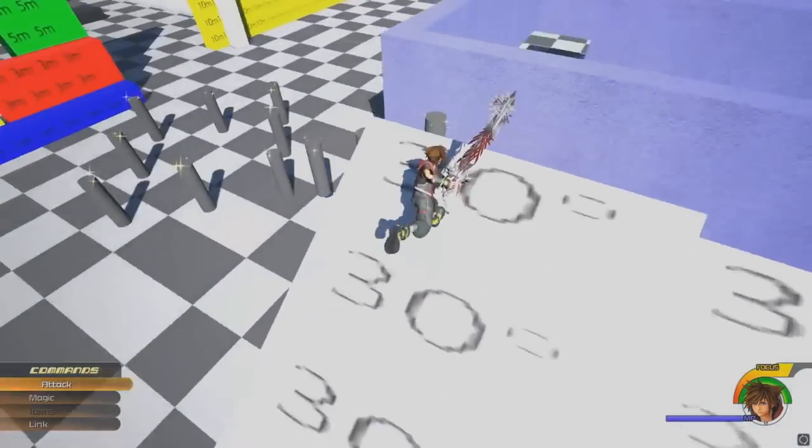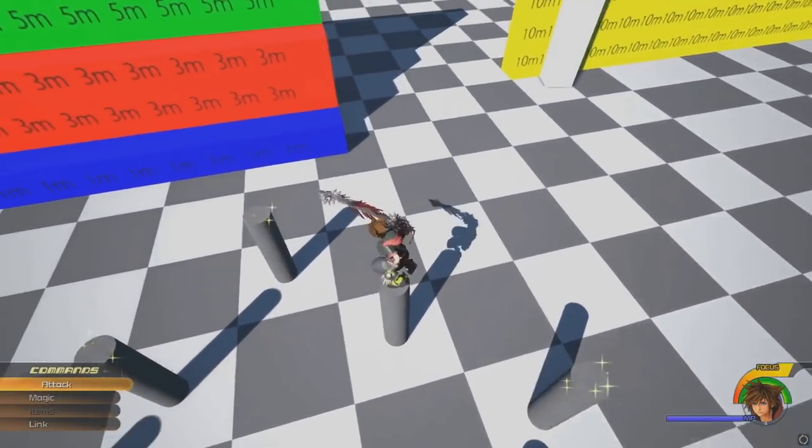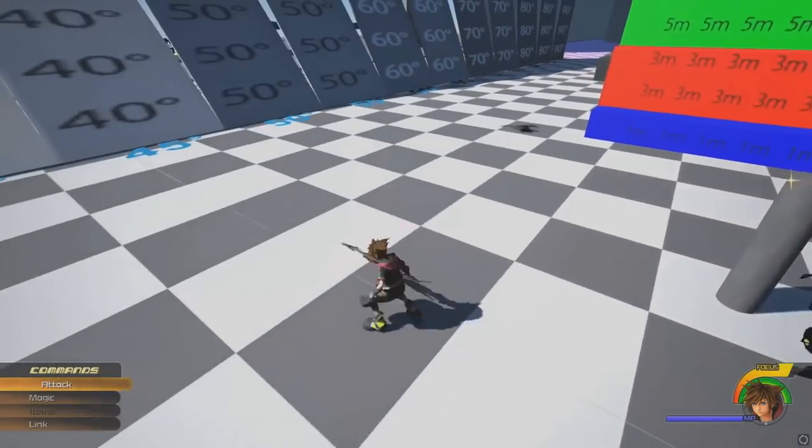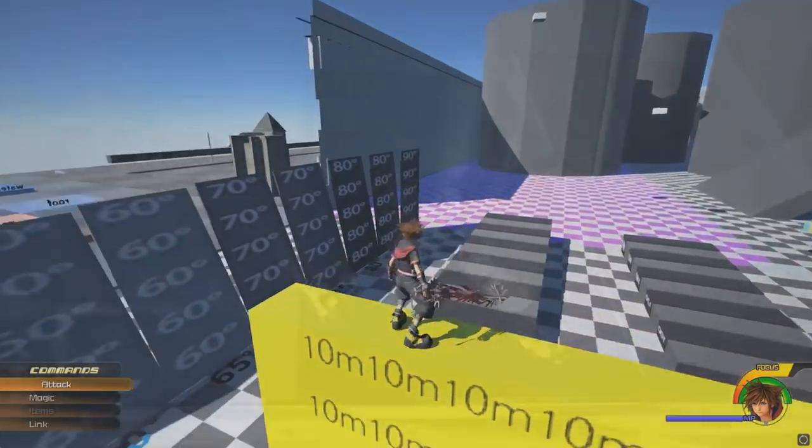Because there was so much you could do, it was a huge challenge to create each action and get them right in a variety of settings. So we created sandbox environments to get the specifics right, like the height of a jump or the speed of a run.